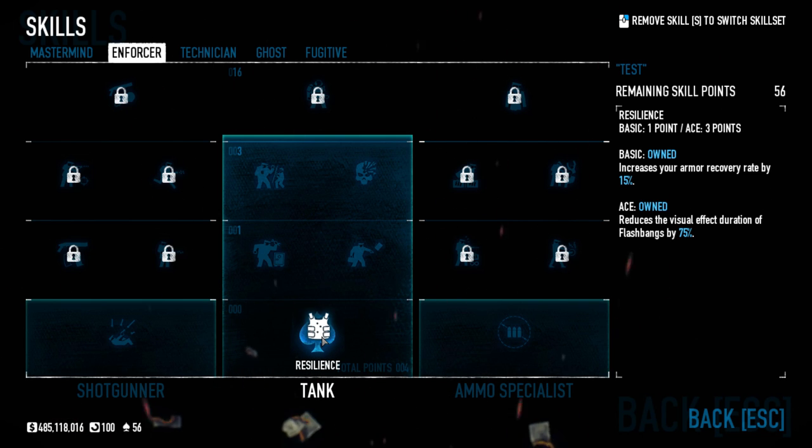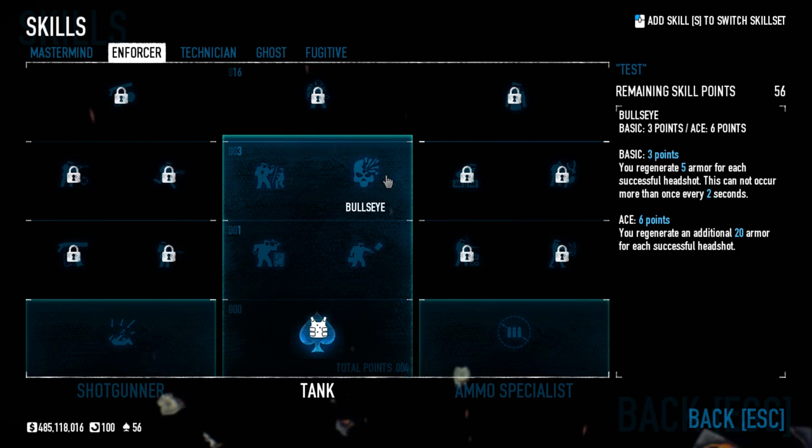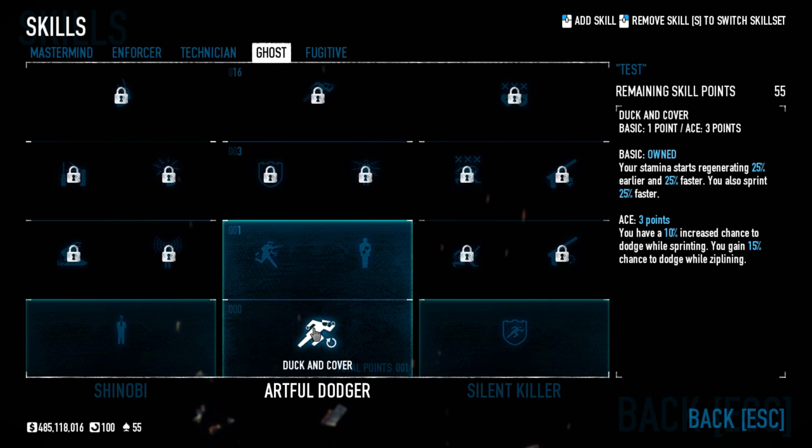If you're looking for old skills that added to your armor for the ballistic vest, look no further than Enforcer under the Tank section. In tier two of Tank, the ace version of Die Hard increases the armor of all ballistic vests by 20% — that's your old Thick Skinned ability. Also, Bullseye is now in tier three: the basic version generates 5 armor for each successful headshot, usable once every 20 seconds. If you ace it, you generate 20 armor per headshot — it's very strong and I use it on a lot of my builds.